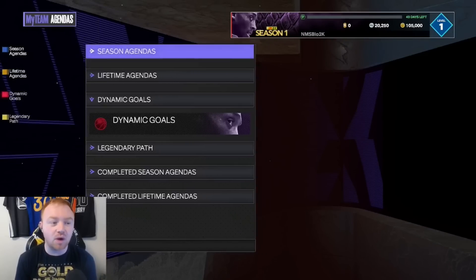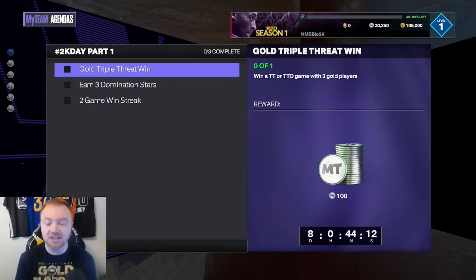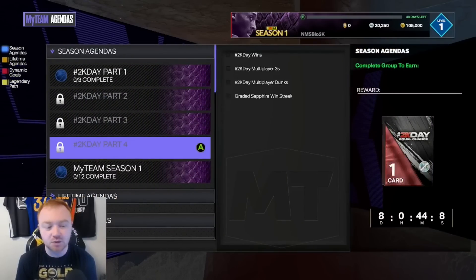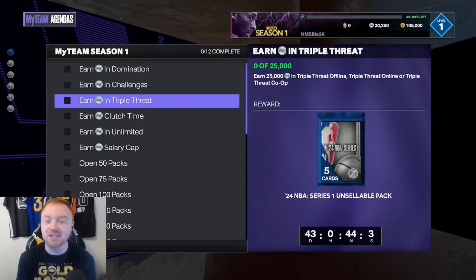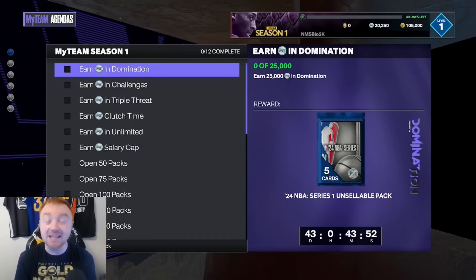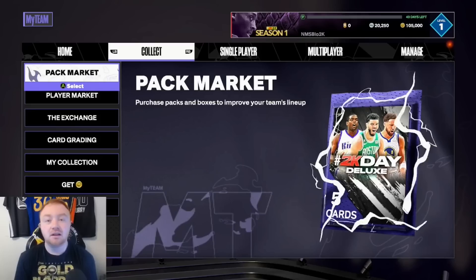Going through your XP stuff is going to be very easy this year. You have a lot of different stuff that gives you different rewards, and as you go through, you get some equal chance packs, which is pretty solid. The way you earn XP is simply just by playing the game, which is great. Leveling up this year is something you don't have to stress about — it will naturally happen. So if you're worried about getting Kyrie Irving, it's naturally going to happen by playing through the different game modes.